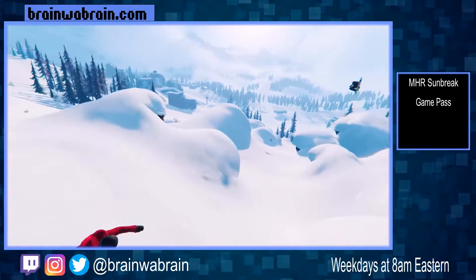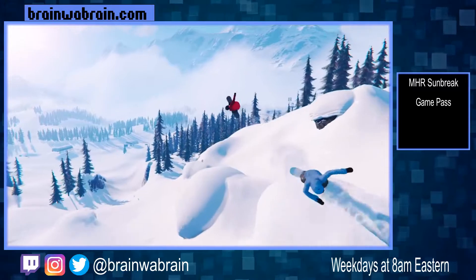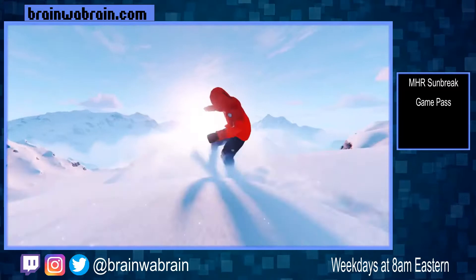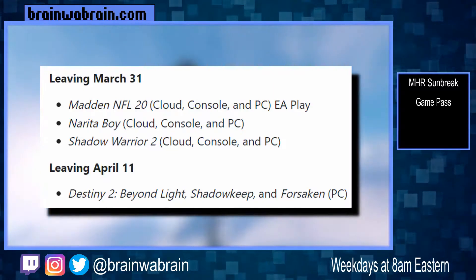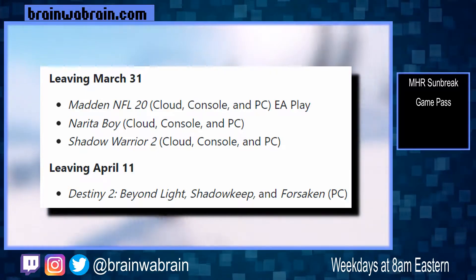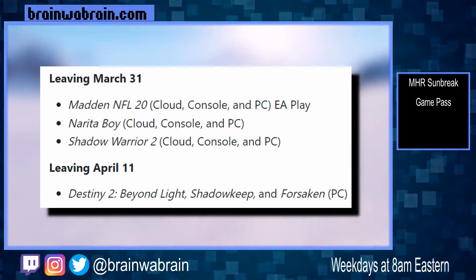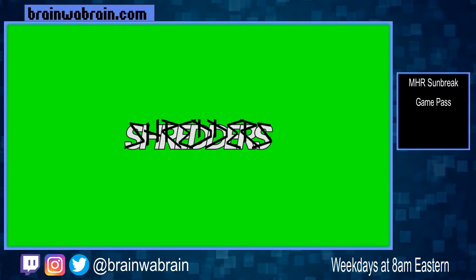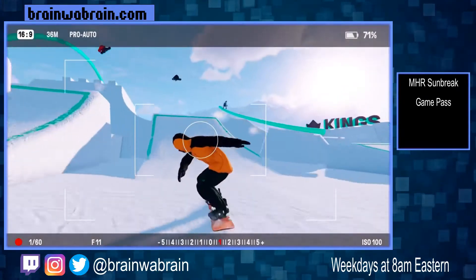Overall we have several day one releases and many of these look kind of interesting. I don't know what I might be interested in playing — if you have any suggestions let me know in the comments. And of course every time new games come in we see some that are leaving. On March 31st we lose Madden NFL 20, Narita Boy, and Shadow Warrior 2. Then on April 11th we'll lose Destiny 2: Beyond Light, Shadowkeep, and Forsaken on PC. Since Madden 22 just came out on Game Pass it's not too big of a surprise to see 20 leave, but if any of these other games interest you, you may want to go ahead and get it done.